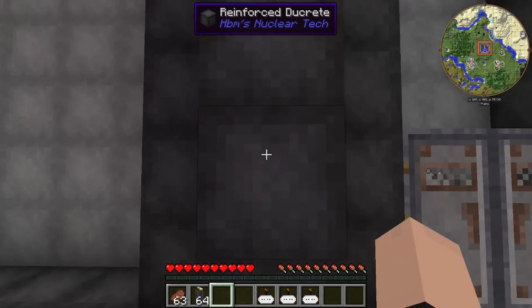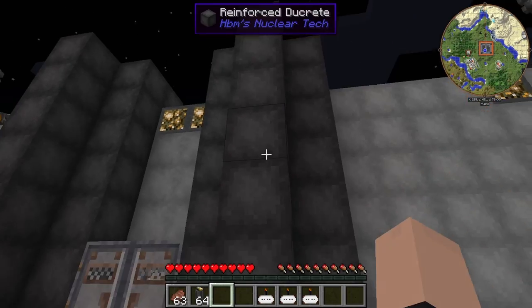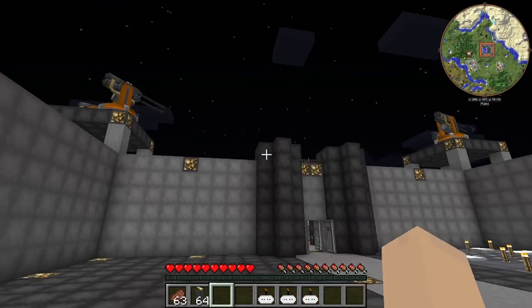We also have these reinforced concrete pillars here, which actually contain power cables on the inside for the turrets on the top — not these turrets, but turrets that are hidden.